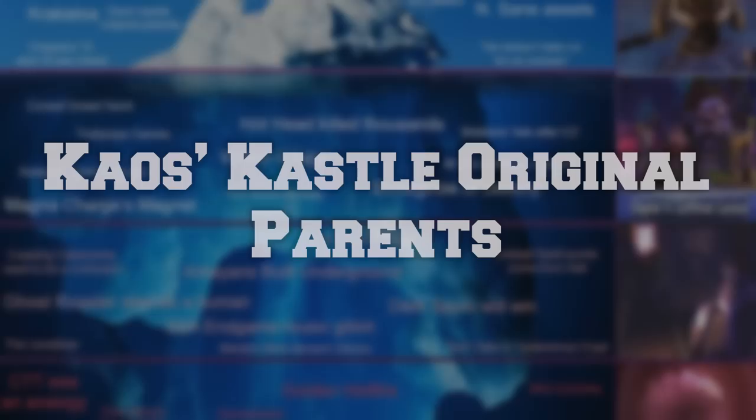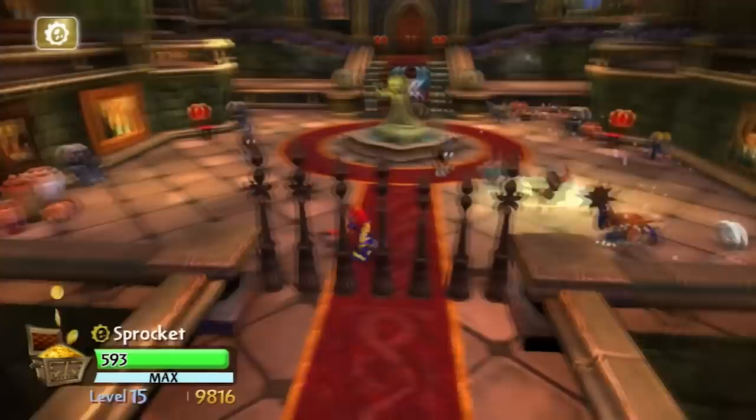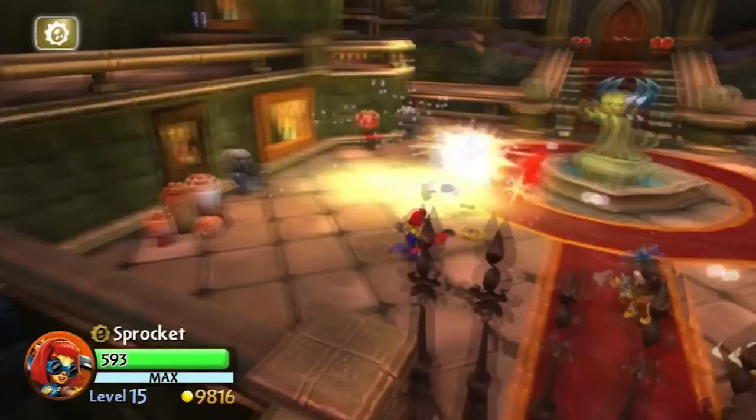Kaos Castle Original Parents likely refers to how in the chapter Kaos's Castle in Skylanders Giants, there are pictures inside the castle showing Kaos with his parents — so these are his real parents. There is also a picture of Kaos where he has an afro. Interesting.